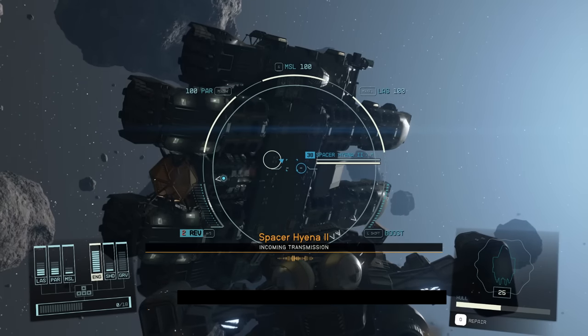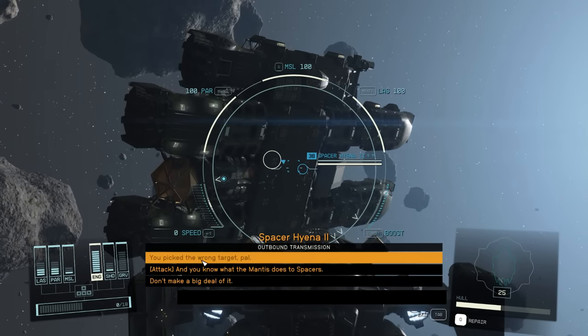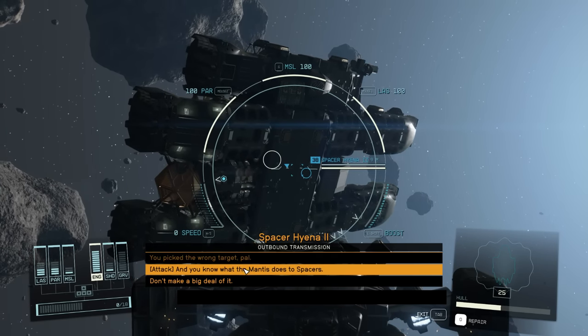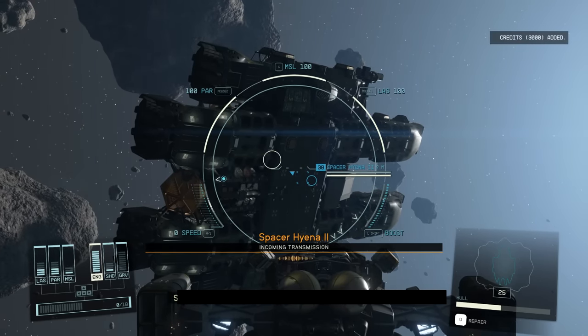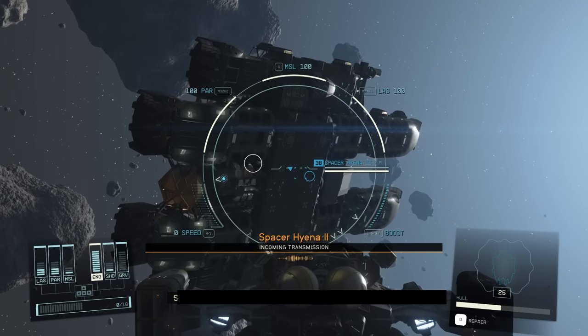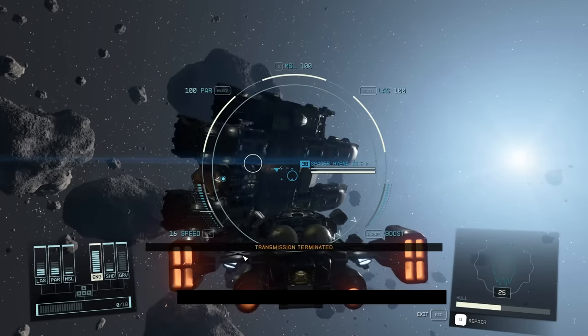Today I will be showing you how to pick up an infinite amount of credits using this glitch, where you will be able to pick up 3,000 credits per dialogue. That means once you accept it and then exit out, you will be able to interact once more and grab the credits again. This is quite easy to do but there are a few requirements, and I will be going over all of this in today's video.